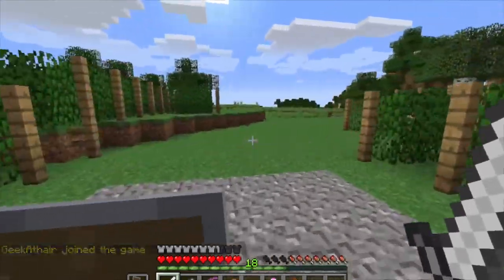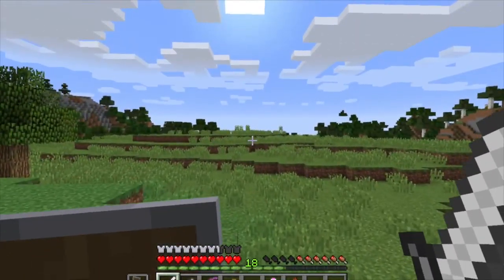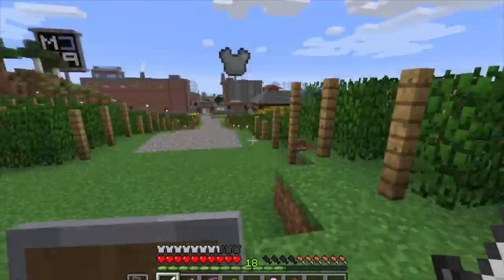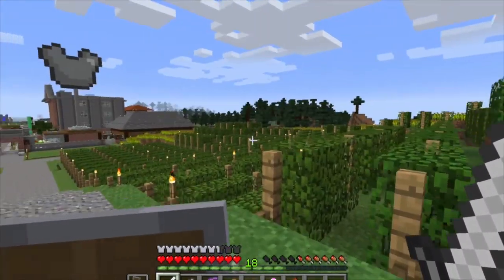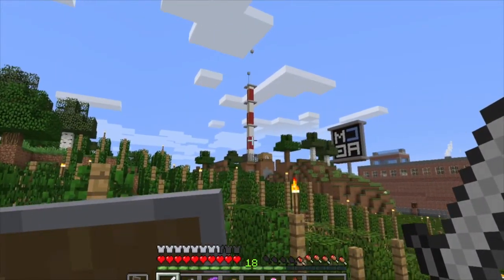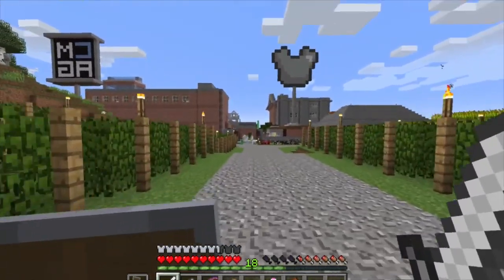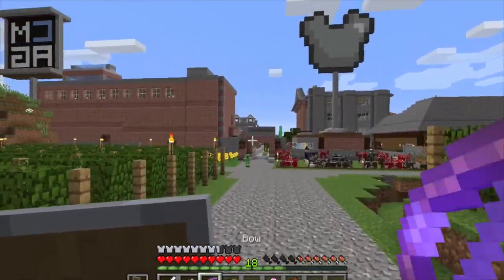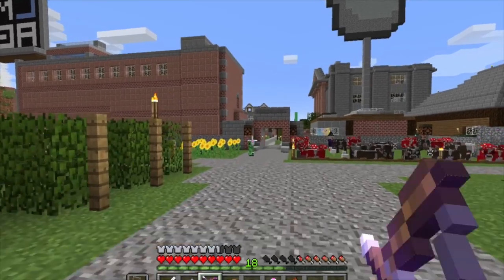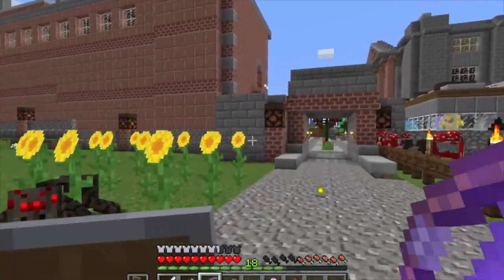Starting out here, this is eventually going to be a road to our spawn area, and this is kind of an agricultural area leading into the city. This is built by geekathar, and as you can see we've got ourselves a little radio tower over there. We can actually go over there and take a quick overview of the city before going further — but first we gotta get this creeper. Okay, we only need one. Good, all right.